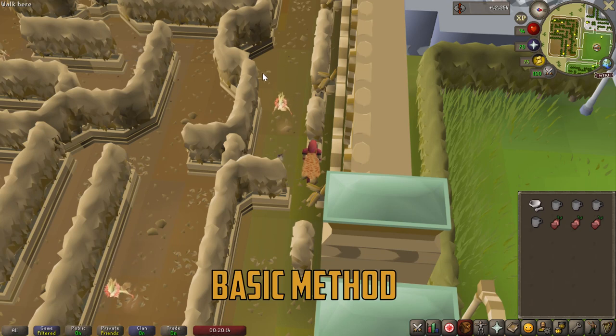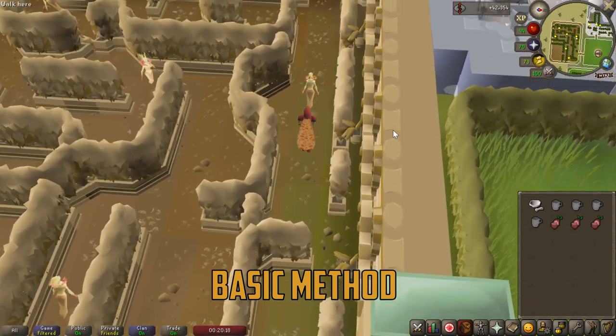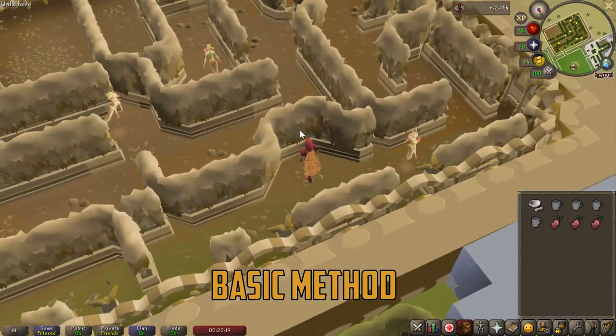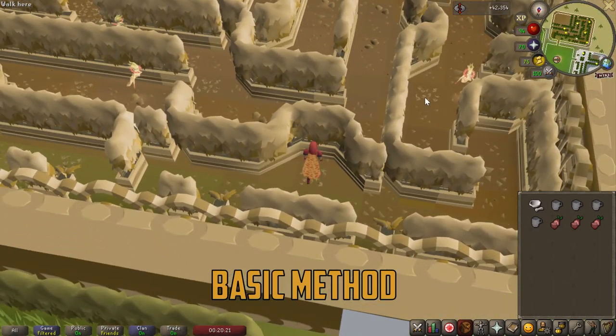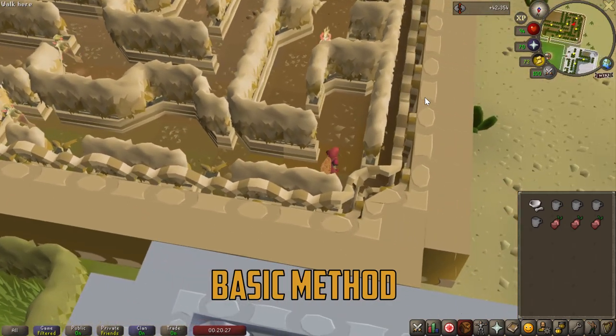For the basic method for beginners, you first want to wait until the elemental has its back turned towards you, and then you click on this square right here — this is the first step of the maze. You wait here until the elemental passes by you again and has its back turned towards you once again, and then you want to click on this tile right here for your second step.